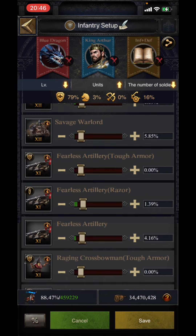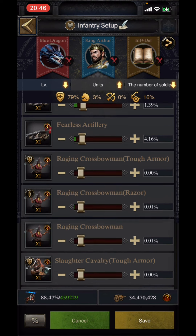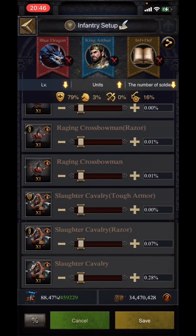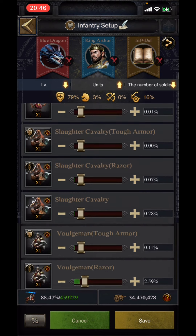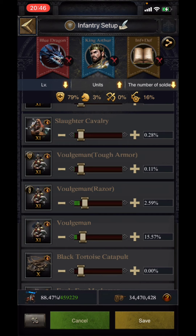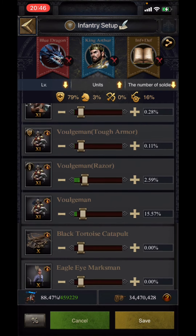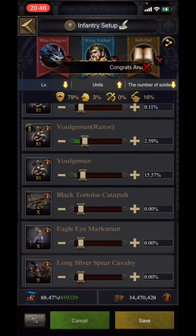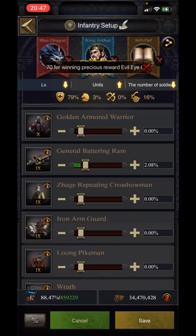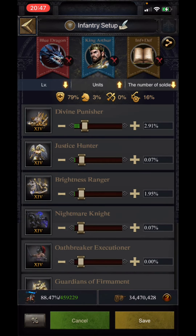T12 cavalry: 0.14%, T12 infantry armor: 0.69%, T12 infantry razor: 0.69%, T12 infantry normal: 5.85%. For T11 siege razor: 1.39%, T11 siege normal: 4.16%. T11 archer razor: 0.01%, T11 archer normal: 0.01%. T11 cavalry razor: 0.07%, T11 cavalry normal: 0.28%. T11 infantry armor: 0.11%, T11 infantry razor: 2.59%, T11 infantry normal: 15.57%. Finally, T9 siege: 2.08%. That completes the formation for offensive infantry use.